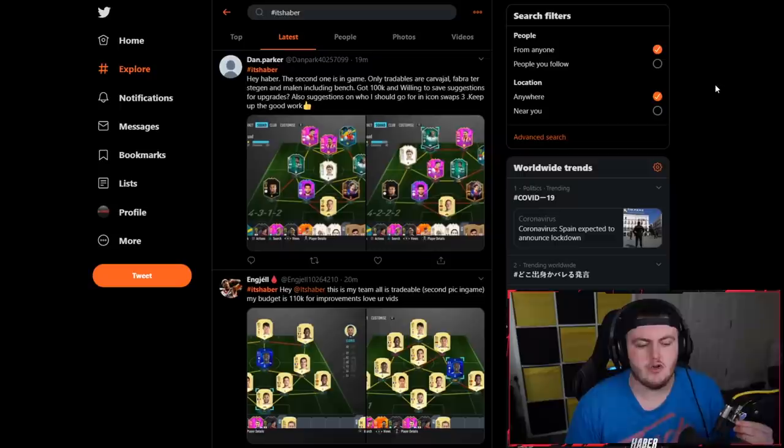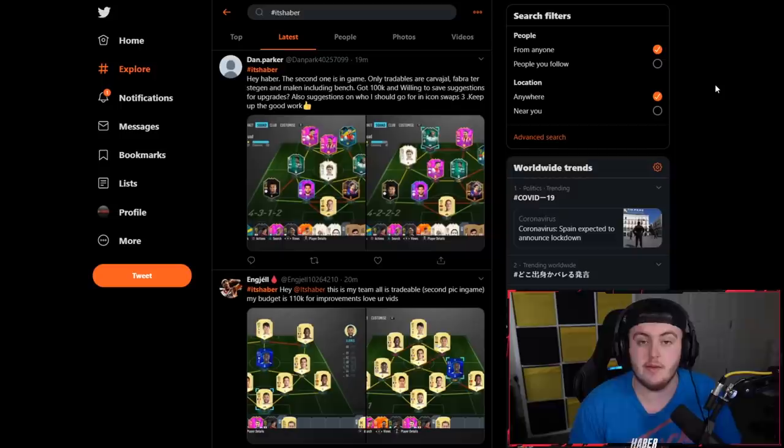On Friday, Icon Swaps 3 dropped. I'll be giving a lot of different opinions on Icon Swaps throughout this video because a lot of you guys will be asking what I think and what Icon Swaps to go for. I'm going to say straight away, I personally think the best combination is the Prime Icon Pack and either Kaka or Maldini.